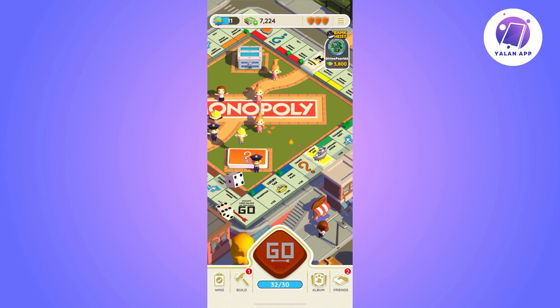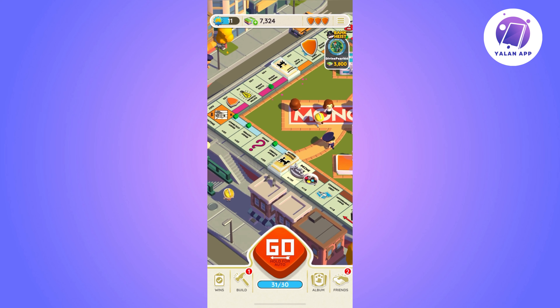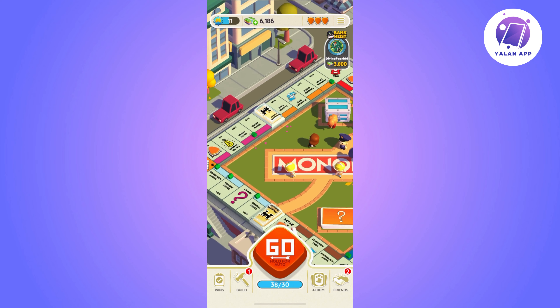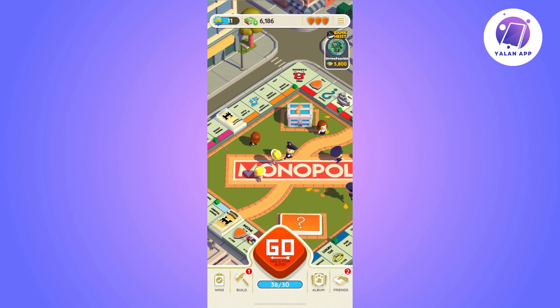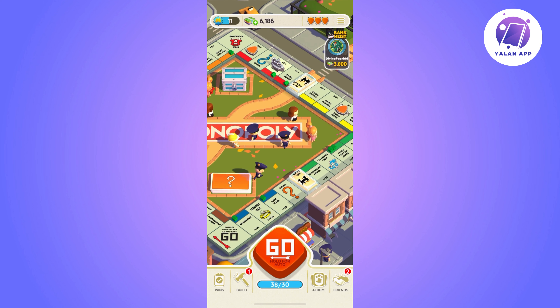In summary, completing milestones in Monopoly Go involves understanding the unique tasks for each tournament by checking the i icon. Additionally, keep an eye on multipliers as they can significantly increase your points. I hope this explanation helps you grasp the concept better. Thank you.